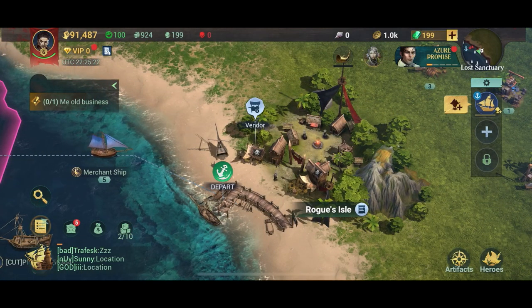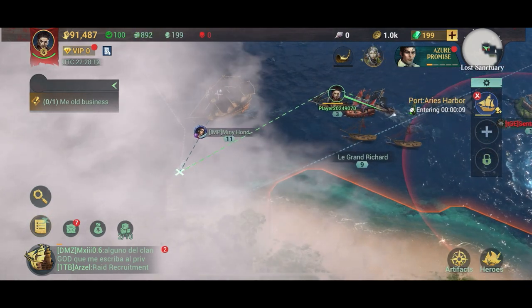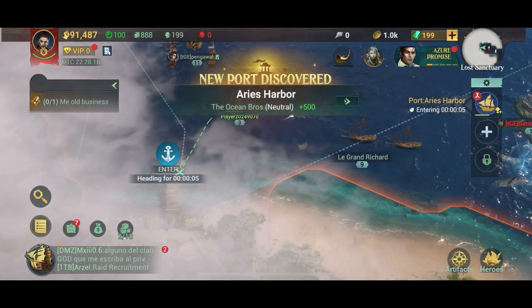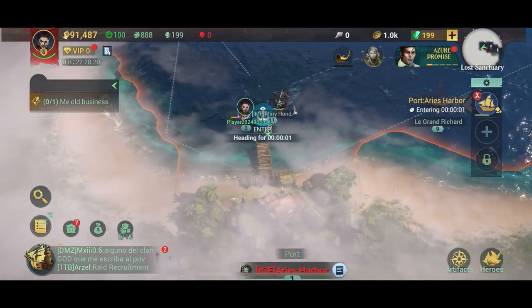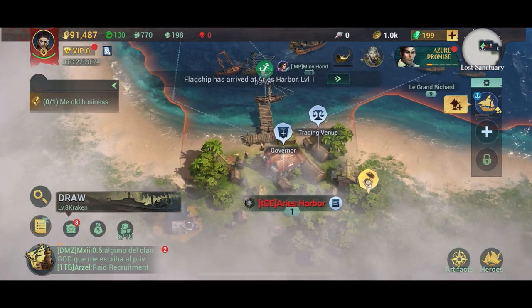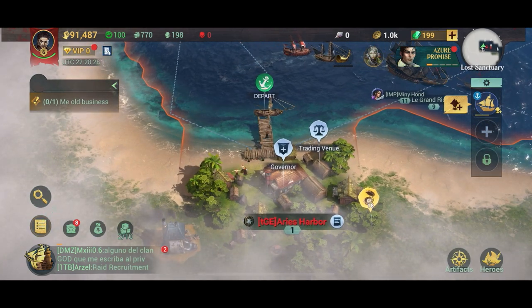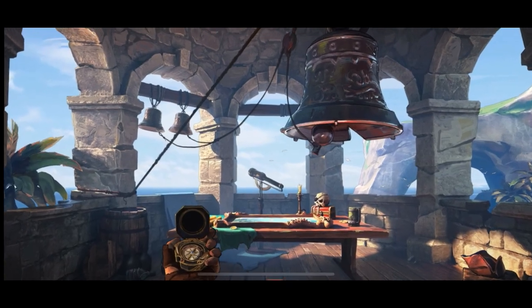It's fun and it doesn't take that long. To make it short: just go to every port on the map, click that golden compass, reveal the surrounding area, and then continue on to the next port. It's well worth it.